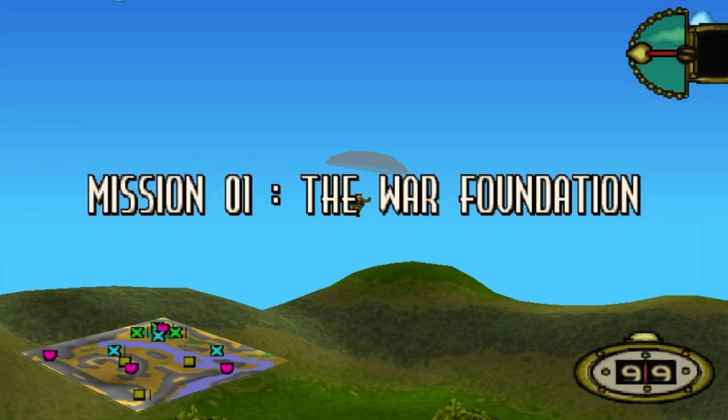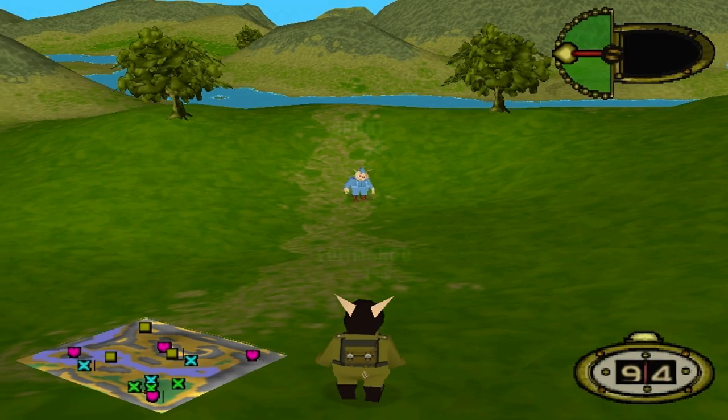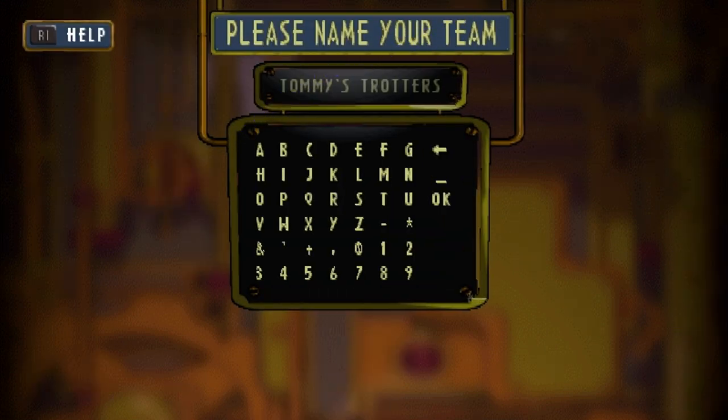The last one is from a recent speedrun where you're actually able to use generated maps to play through the single-player campaign. Back at the main menu, you want to do exactly the same thing again — name your team 'Waterpork' — and then hit yes, making sure those videos play or the game will freeze.